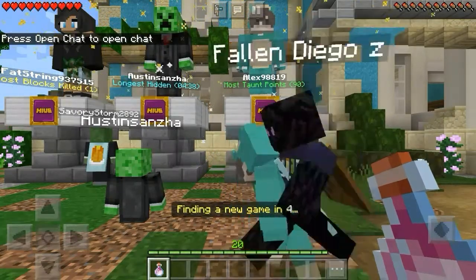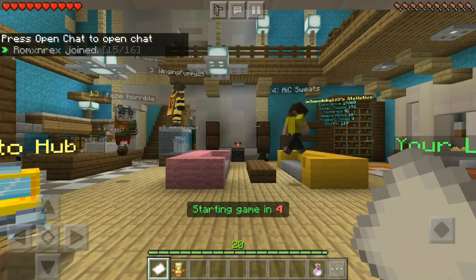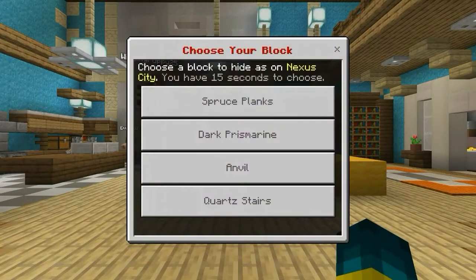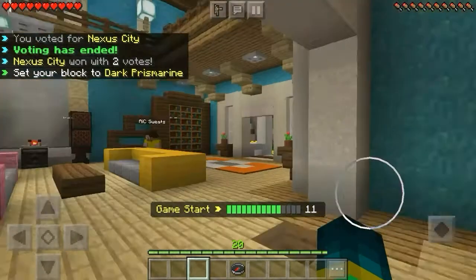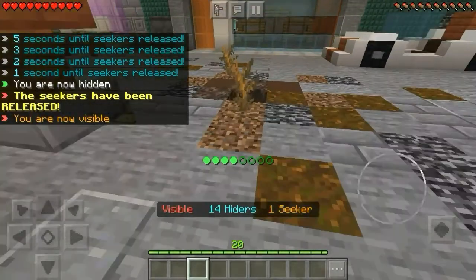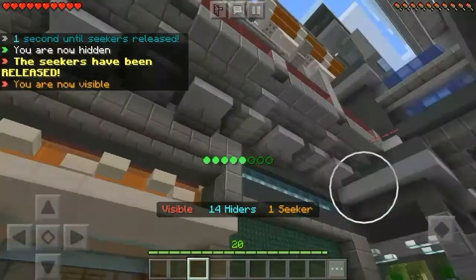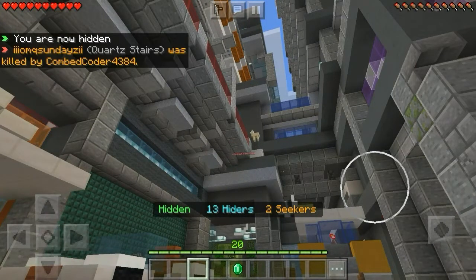No leaderboard this time. Next one is Nexus City — you can literally pick any block, it doesn't really matter, but I would usually pick dark prismarine or spruce planks. You're gonna want to find the hole in the bottom of the map and just jump in. It's in the floor so I doubt anyone will ever know you're in there unless they're really good at hide-and-seek.